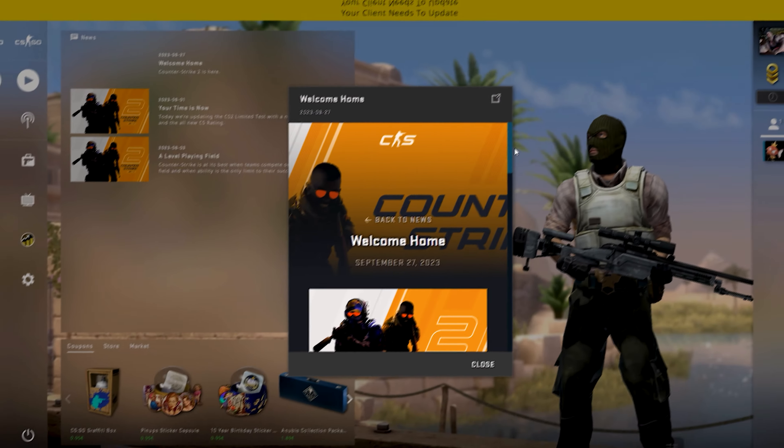To make this happen, open your Steam library and locate Counter-Strike 2. From there, right-click on it, choose Properties, navigate to the Betas section, and then select CSGO Demo Viewer. The game will begin its update, and in no time, you'll be back in the CSGO environment.